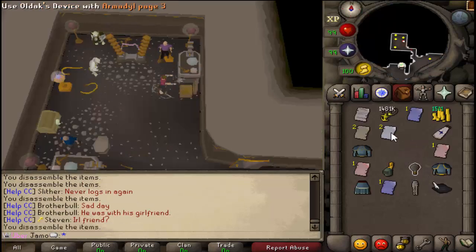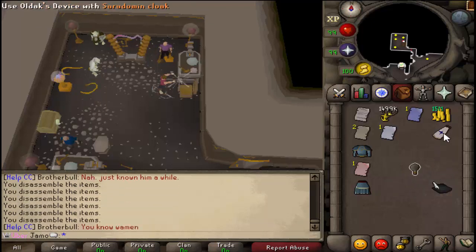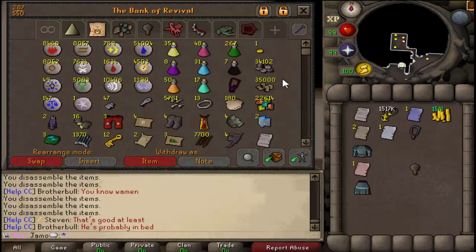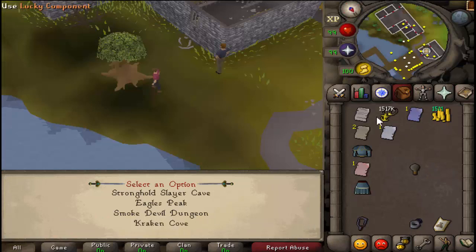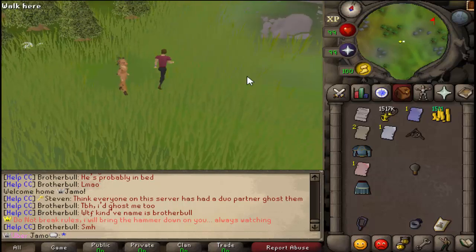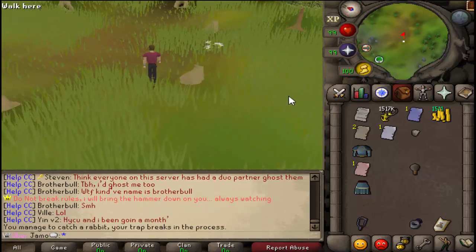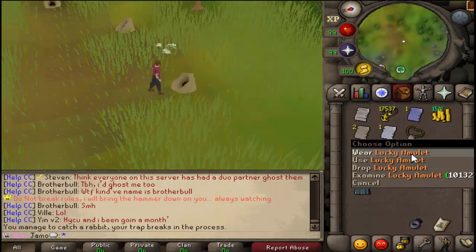The nice thing about this is we definitely have enough components for a lucky amulet now, so we actually have all of our lucky items minus the luck of the plugs done. So let's get the amulet of fury out — we already have the schematic. If you ever wondered how to make a lucky amulet: you need the schematic, 1.5 mil lucky components, and then go to Eagle's Peak. There's a dude here — buy a rabbit snare, I believe is the only thing you need. There's a level 100 required but it's very low, I think it's like 30 or something. And then just click that, combine it with that, and there you go — a lucky amulet.